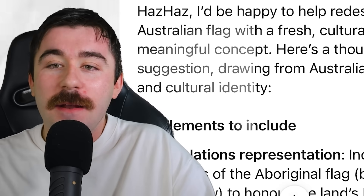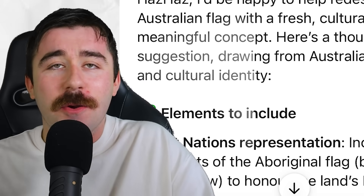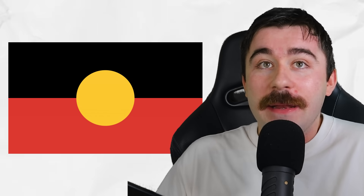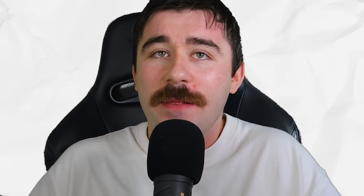I actually started this in bed the other day, so I only have screenshots here. Out of curiosity, I went into ChatGPT and said, can you please improve the Australian flag? I'm Australian. I want you to take elements from the history and culture to create a new Australian flag. It started off pretty strong — they started giving me things that were going to be added into the flag and I was very hopeful. Unfortunately, the first attempt gave me the Australian Aboriginal flag with the Southern Cross on it. So they weren't very creative.